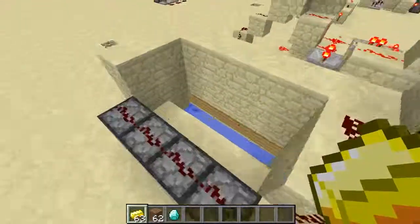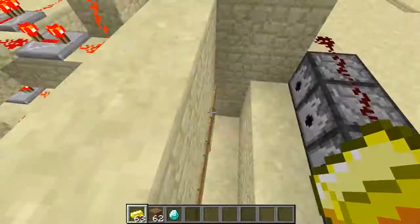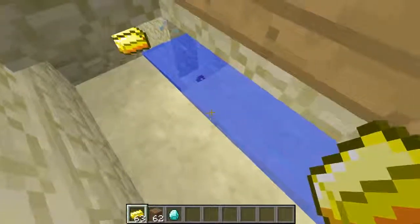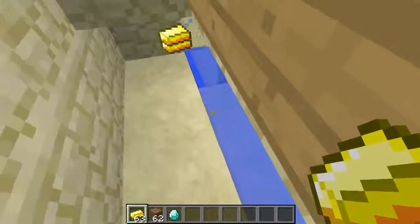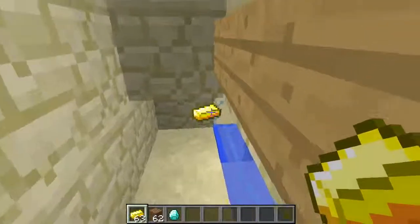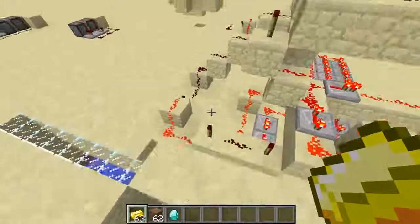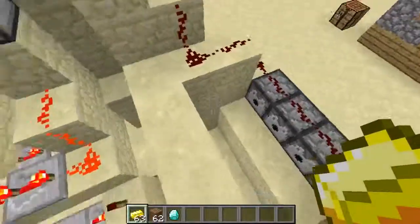So the way this machine works is when I hit the start button, it's going to cause these dispensers that have gold ingots in them to dispense a gold ingot. The gold ingot is going to fall into this small trench here, fall onto the very edge of the stream, flow, and get stopped by this block right there, and collect over there. Then when I throw in my gold ingot, it's going to flow around this water.